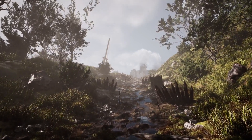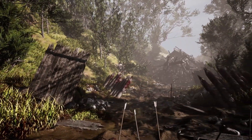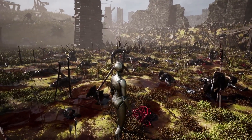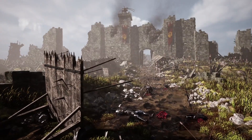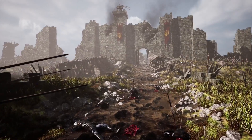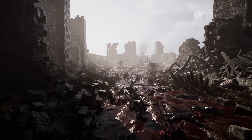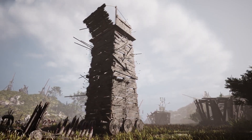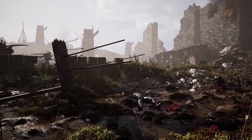Next up we have the Fallen Fortress — the aftermath of a brutal siege, revealing a desolate battlefield with scattered debris, abandoned siege weapons, and remains of dead soldiers. This asset depicts a brutal battlefield telling the story of a devastating siege on a once-great fortress. The castle remains lie in ruins with massive chunks of stone and debris scattered throughout, blood bottles and shattered weapon remnants strewn across the landscape, and lifeless bodies of soldiers — evoking the tragic aftermath of a violent battle.